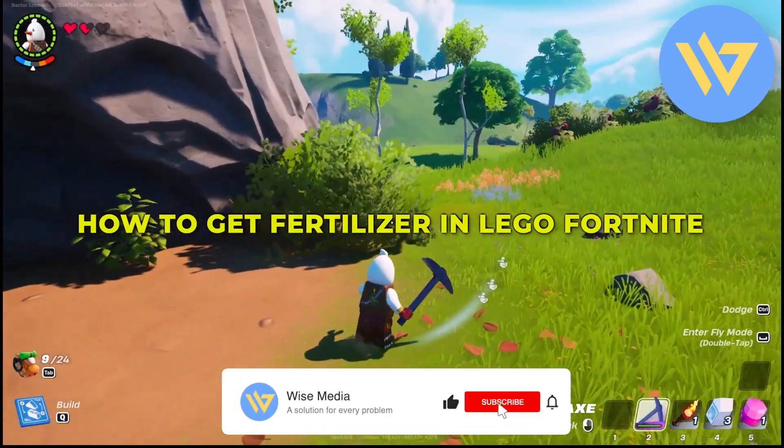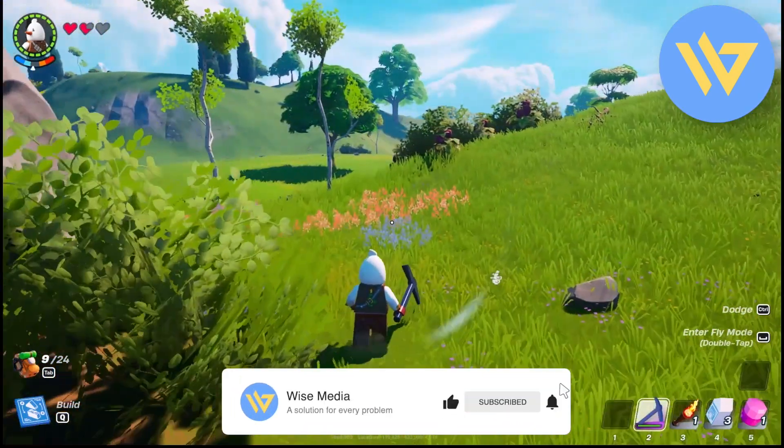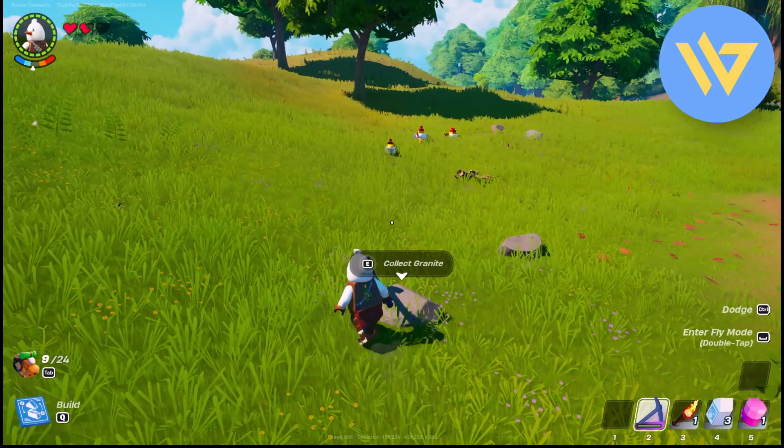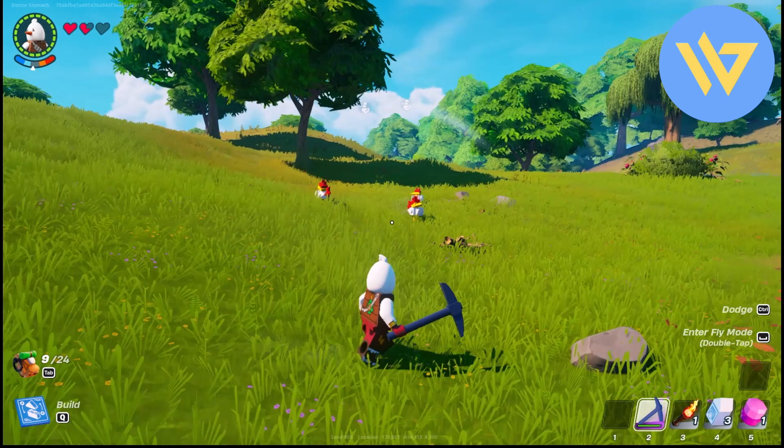Hello guys, so today I'm going to show you exactly how to get fertilizers in Lego Fortnite. It's a very easy process — you will find these animals across the map. All you have to do is simply follow them for some time.